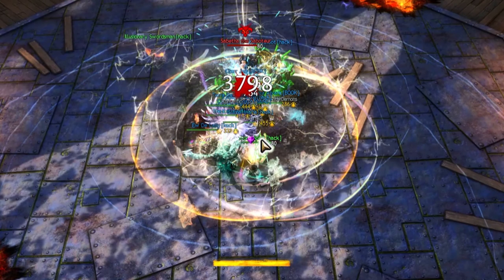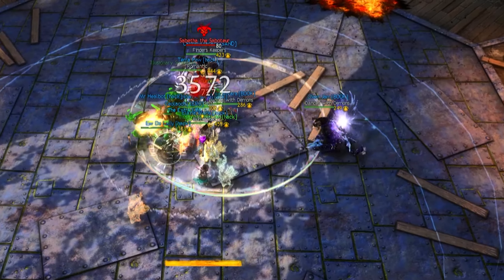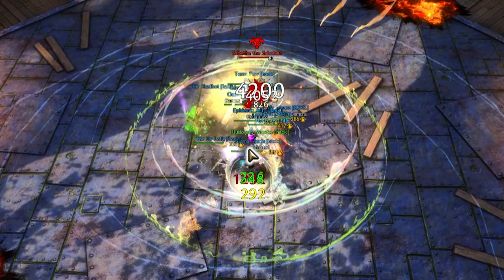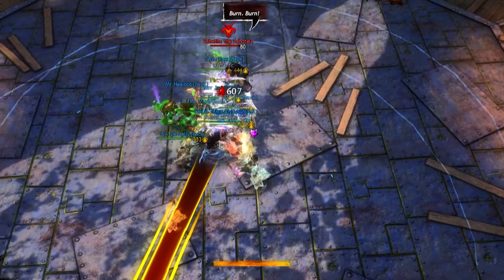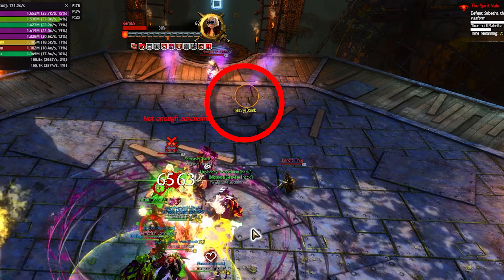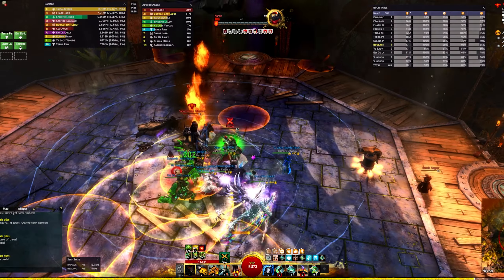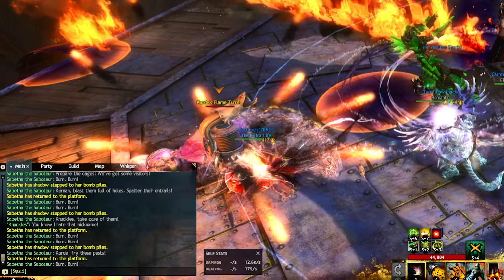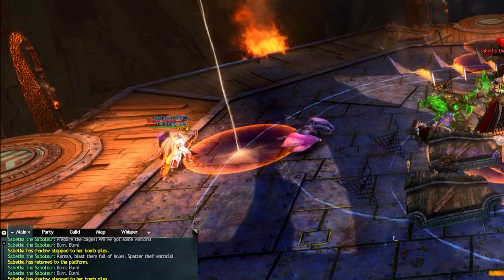Players closest to the boss will occasionally be selected for a large point-blank AOE that drops bombs under their feet. Move this off the stack and drop them elsewhere, otherwise you will heavily damage your teammates — and be sure not to drop this on your Flak Kite. As the fight progresses, more players will get these simultaneously. Other bombs will occasionally spawn on the platform with a small pie chart timer above them; simply run over and press F before they detonate. Later on, turrets will appear and should be destroyed, preferably by ranged DPS who can pierce the boss along with the turrets, though melee DPS can handle them quickly too.